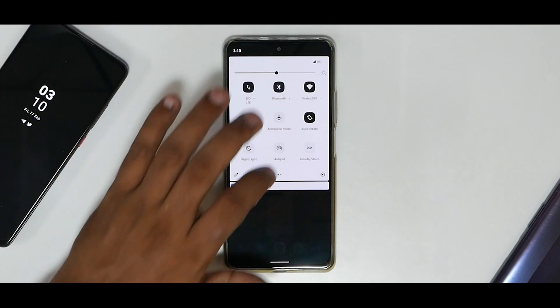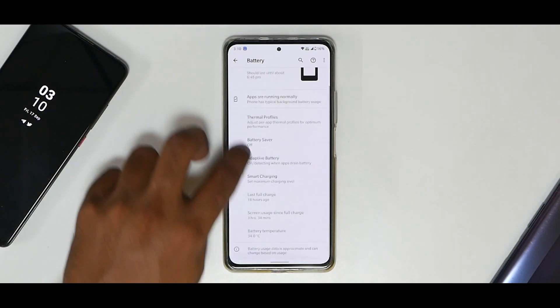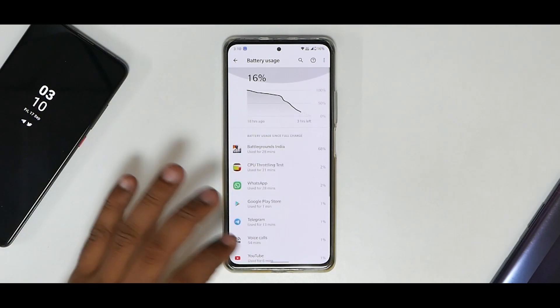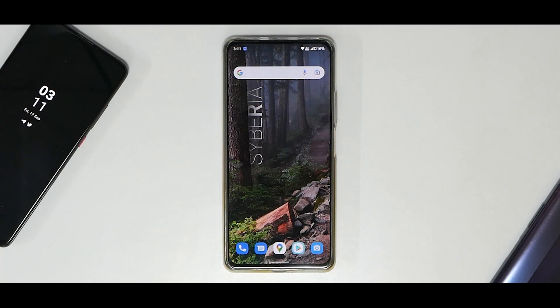Regarding battery life — it's at 16% right now with about 3 hours and 34 minutes of screen-on time. Battery temperature is displayed as well. I played BGMI for 30 minutes, had voice calls for about an hour, and charged around 18 hours back. Remember this is the first battery cycle and it will get better with time. Fast charging is working fine — even though you might not get the full 33W, you're getting 20 to 30W, which is decently fast and charges up the phone really quickly.